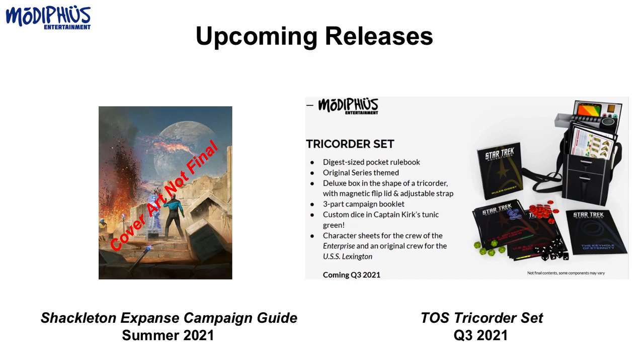Also in the summer, heading into Q3, we're working on producing the Tricorder Set. This is an original series product devoted primarily to original series fans, though it also has cosplay potential as a wearable box with a strap. It's basically the Starfleet core rulebook trimmed down to 304 pages, digest-sized, and re-skinned in the original series format. We did a top-down revision of the core book to strip out any Next Gen or later-era content, and even all the example text was rewritten to be original series-focused.